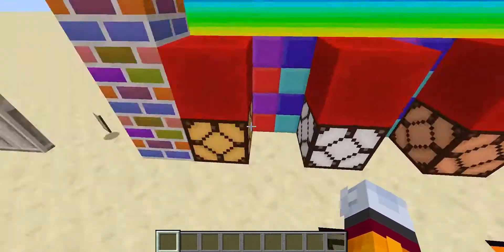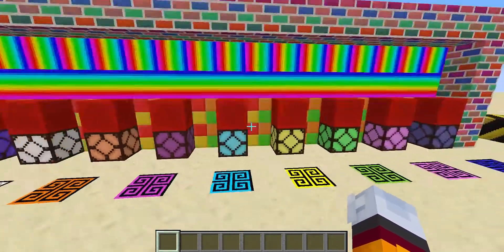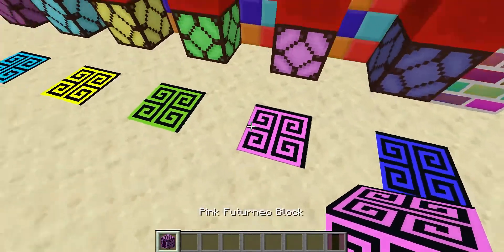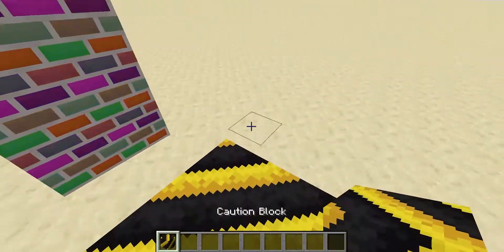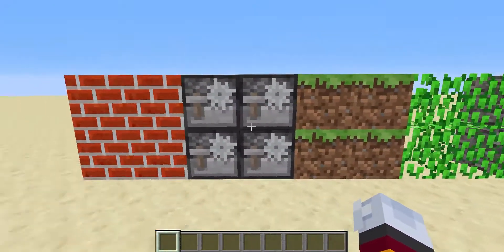As you can see, there are many different colours of redstone lamps — that one is rainbow. There's also these pink Future Neo blocks, which I think are really cool. There's these caution blocks, which I think is a nice touch. And then there's all these classic blocks like bricks and stone cutters.